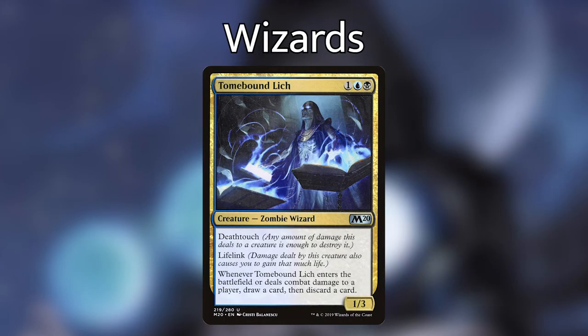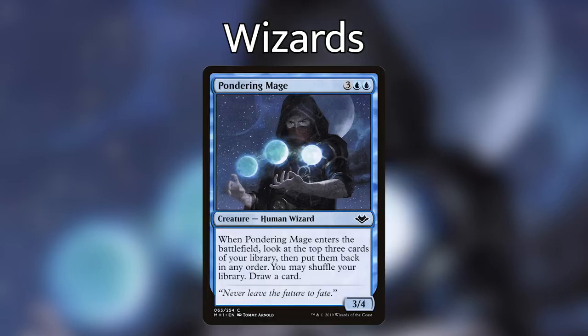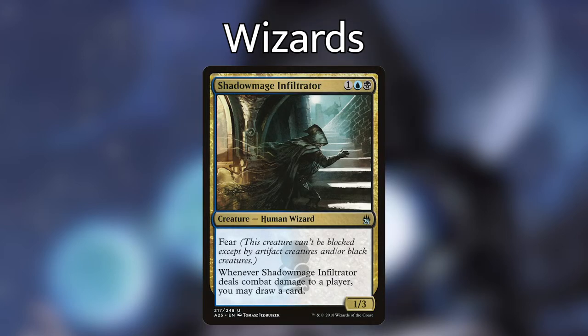Tomebound Lich is a zombie wizard that when it enters the battlefield lets us draw a card and discard a card, and it will do the same thing when it deals combat damage. Pondering Mage, when it enters the battlefield, lets us do a little ponder — we look at the top three cards of our library, put them back in any order, then we can shuffle our library and draw a card. Shadow Mage Infiltrator doesn't draw us a card when it enters the battlefield, but every time it deals combat damage to a player it lets us draw. It also has fear, which means it can't be blocked except by artifact creatures and or black creatures, so basically every combat step we're going to be drawing a card.